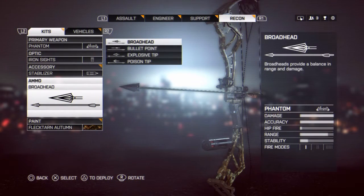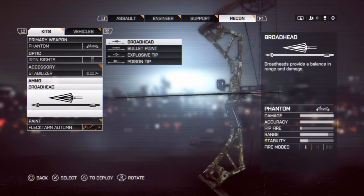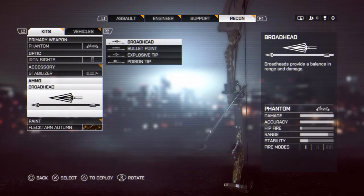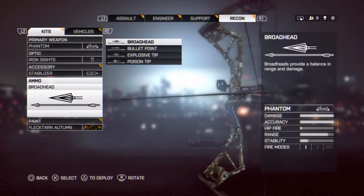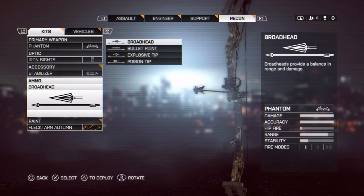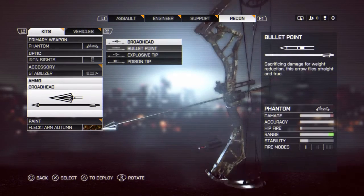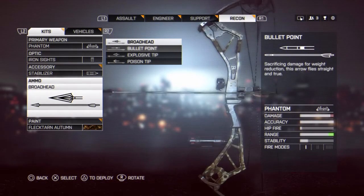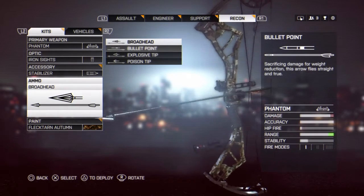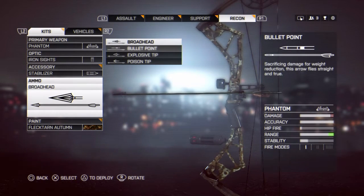You can equip broad head, which is a good all-around option — it can one-shot someone up to about 25 to 30 meters. It's what I use: a balance of range and damage, as it says in the description. Bullet point is more for long-range engagements where you need the one-shot headshot; otherwise it won't kill in close quarters.